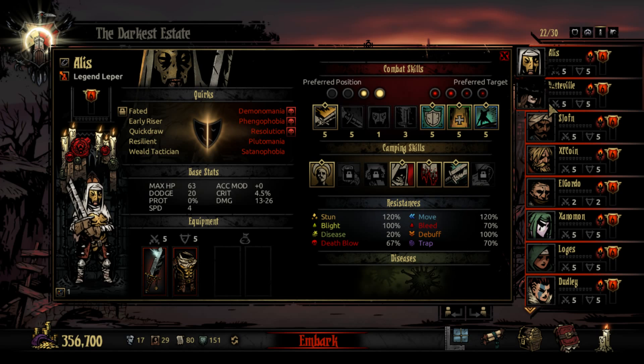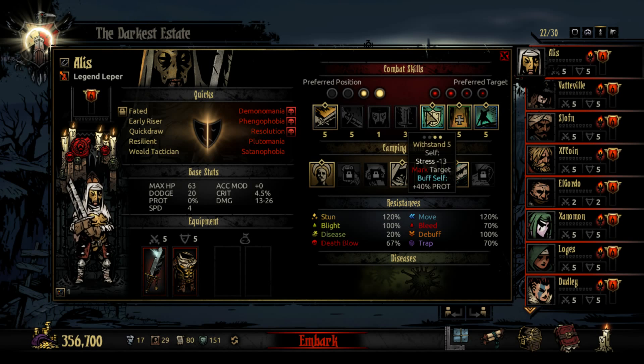The first one is the Leper. The Leper is a class I know a lot of people generally don't like to pick. He can only attack the first two rows and can only be used in the first two rows as well. But with the right quirks and trinkets, you can really get some mileage out of the Leper, especially in longer dungeons. He's one of only a few classes who can both reliably stress-heal and regularly heal himself, and he has one of the highest base damages in the game.